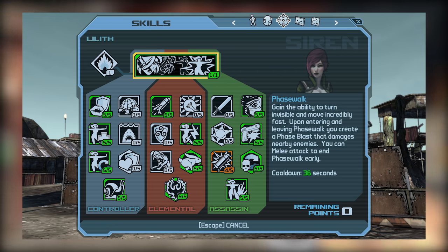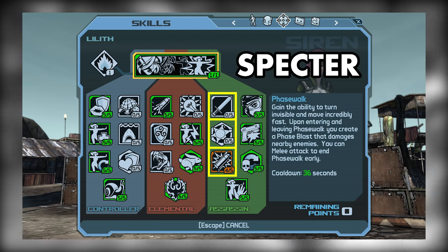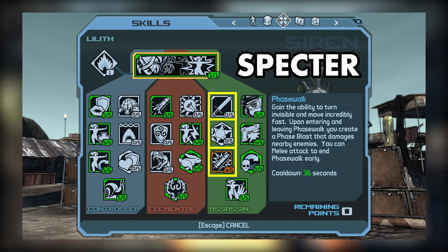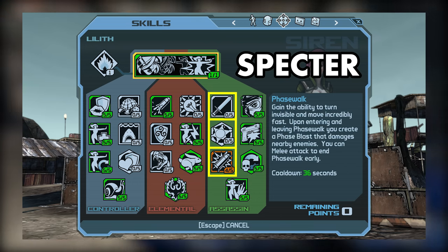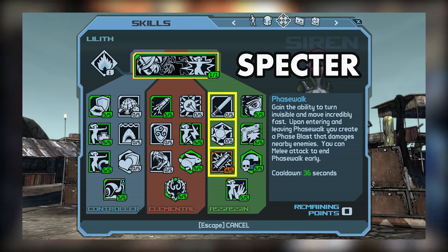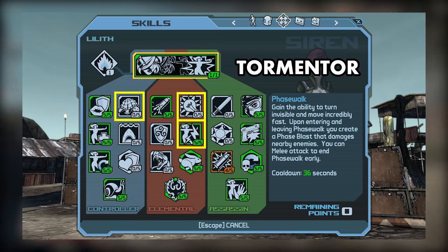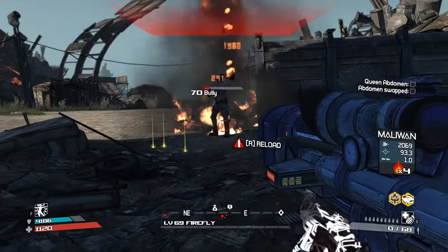I will admit that this skill spec may not work as great with the Spectracom as a more dedicated spec would. You can make it work by using some of your leftover points, but you may find you want all 5 out of 5s in Slayer, Enforcer, and High Velocity to really get the most damage on criticals. There's also the Tormentor comm, but since that's more of a co-op based class mod, you can get by without it.